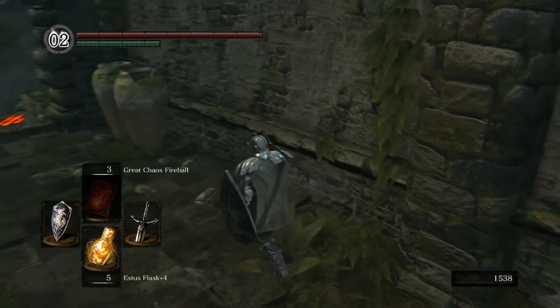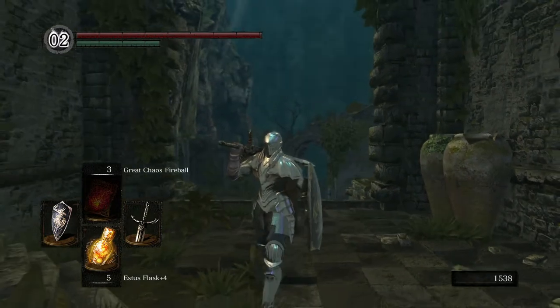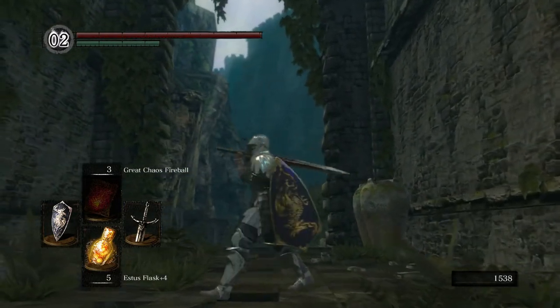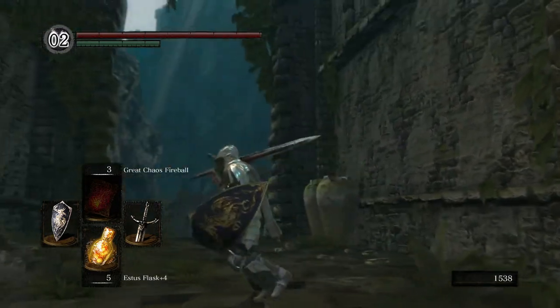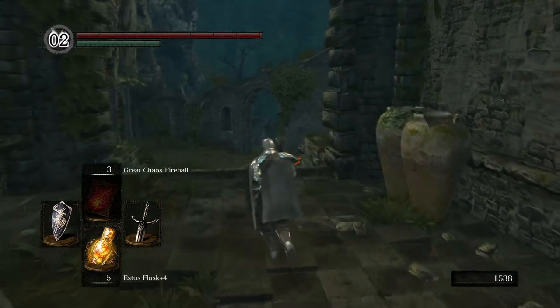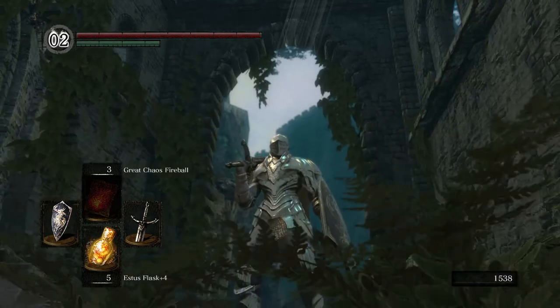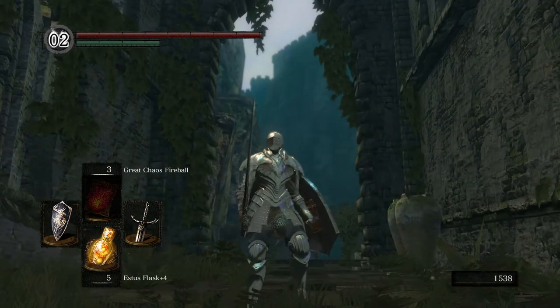Get a little bit of humanity. With that, we're gonna call it an episode. A lot happened this time — we killed Nito, saved Rhea, got our pyromancy flame all the way up. Things are looking good. I should've incinerated him — that's what I should've done. Ah well, maybe next time. Guys, I hope you enjoyed this episode. Thank you so much for watching, as always, and I will see you next time. Take care.